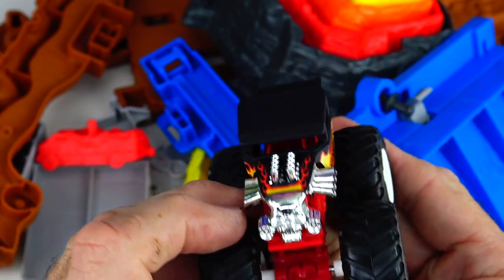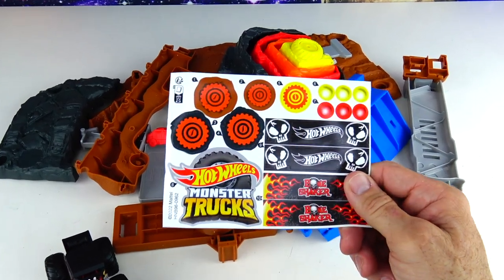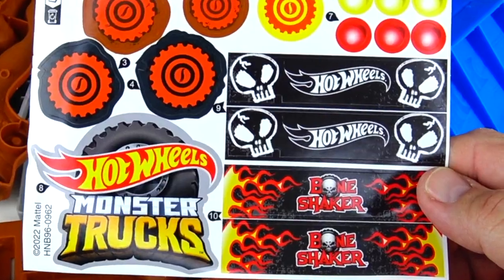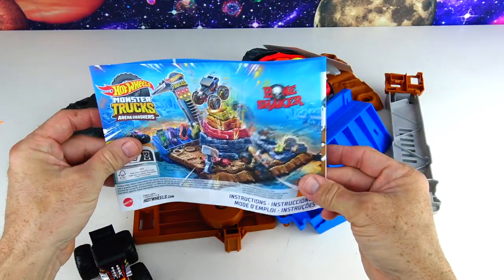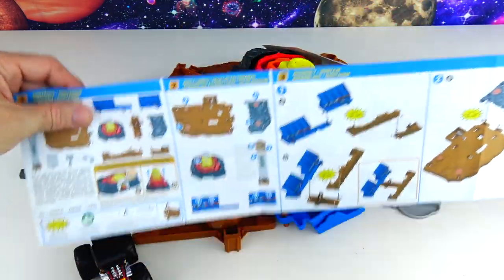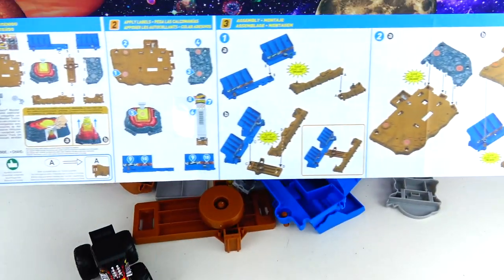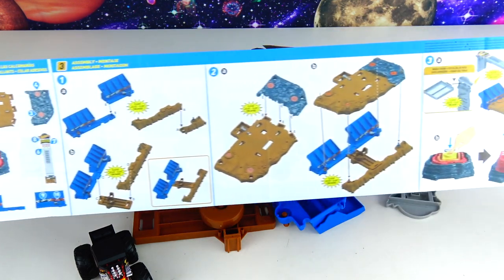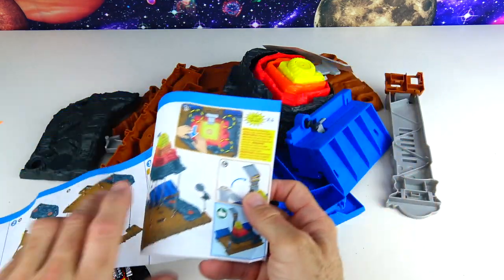And look at the front — there's a skull on the front! Here are the cool stickers we have. It says 'Hot Wheels Monster Trucks Bone Shaker!' Alright, and now we have instructions. Whoa, look at this — there's your contents, and then you can apply these stickers!